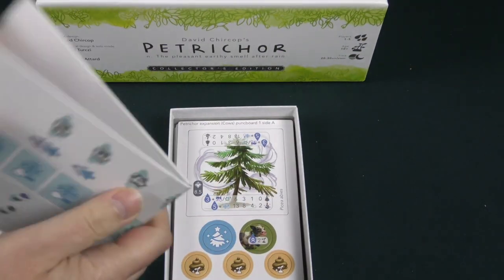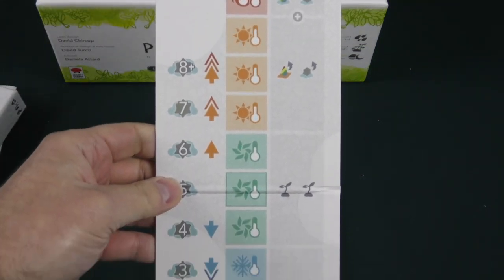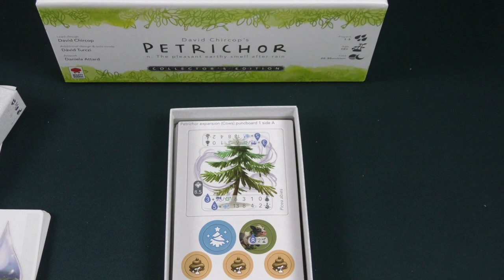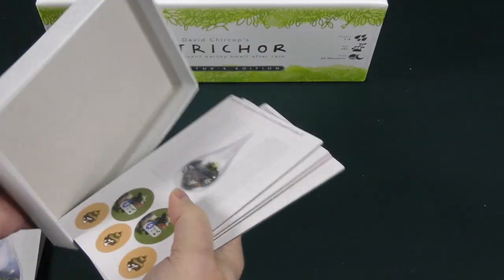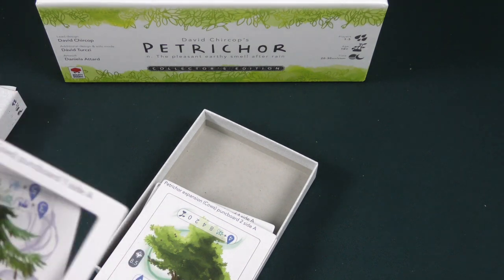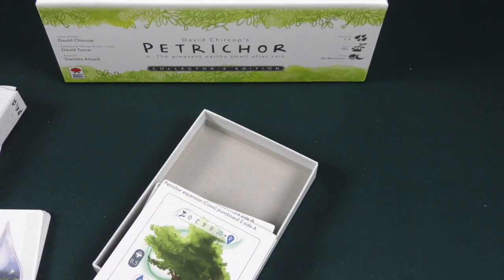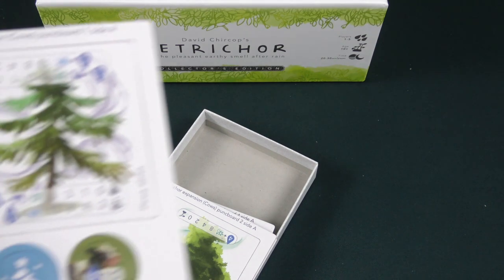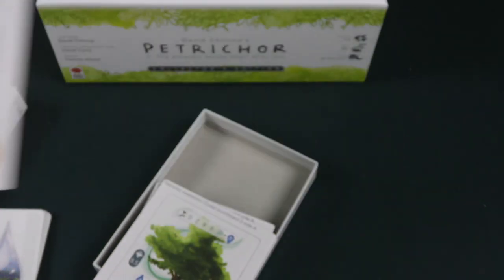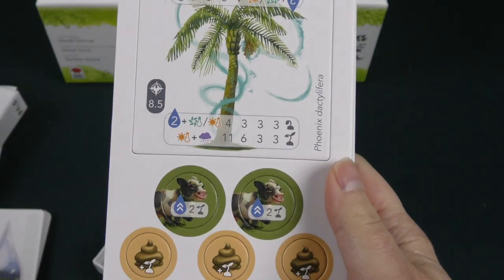There's a new track here as well. Let's take a look at our cardboard components — here are some of the crop tiles. I'm not going to try to pronounce the names because they're in Latin and that will not work out well for me. But let me just show you the different cardboard tiles we have here.